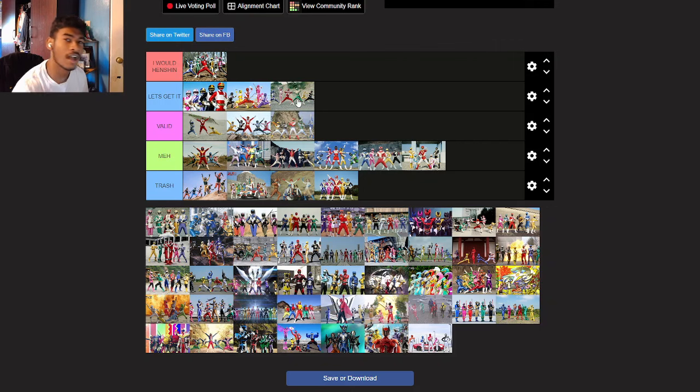I love the helmets, I love everything about the Jetman suits. It's just the lower part with the underwear look is killing me. Zyuranger — I'm going Let's Get It, because I know there's a lot of Mighty Morphin glaze. Considering that I've seen this in the West, I'll definitely go Let's Get It, and my favorite one is going to be green.